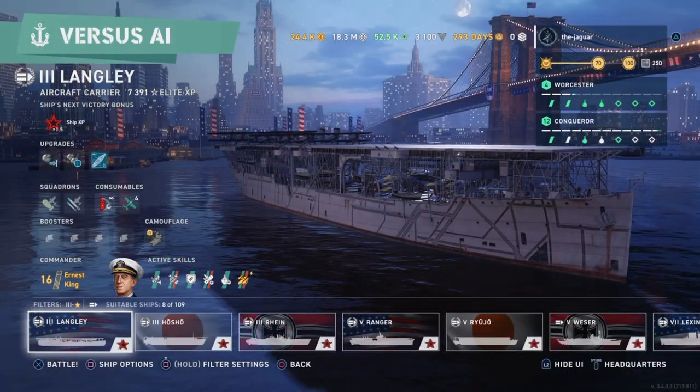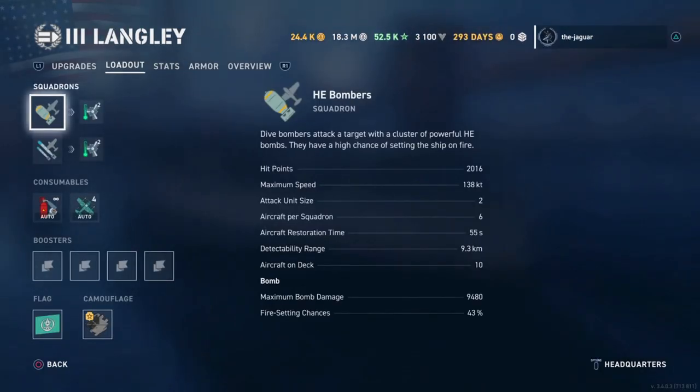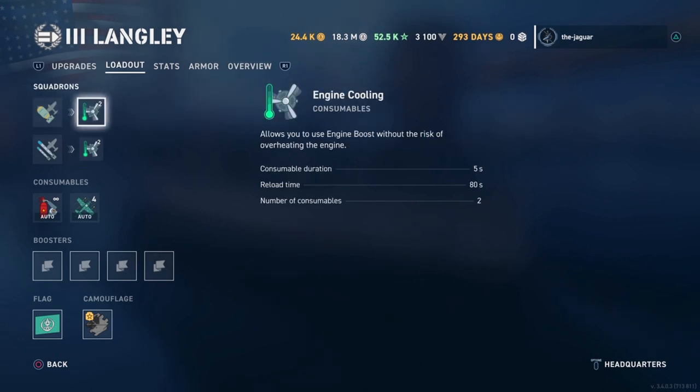Starting with Tier 3, this is the Langley. The Langley has high explosive bombers and torpedoes. The attack unit size is 2 and the aircraft per squadron is 6, so when you make your attack run, two airplanes will break off from the 6-plane flight squadron. Each of the two squadrons has an engine cooling consumable with a 5-second duration, 80-second reload time, and 2 consumables.